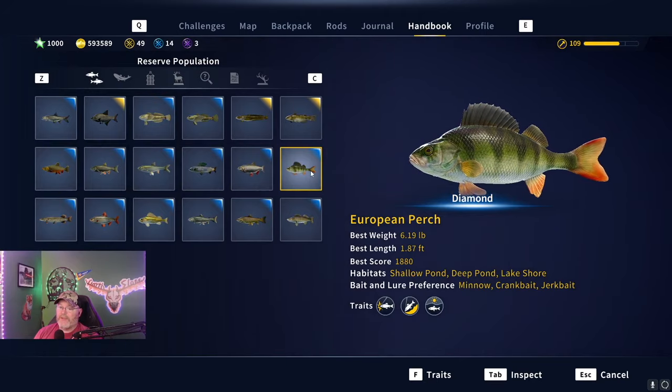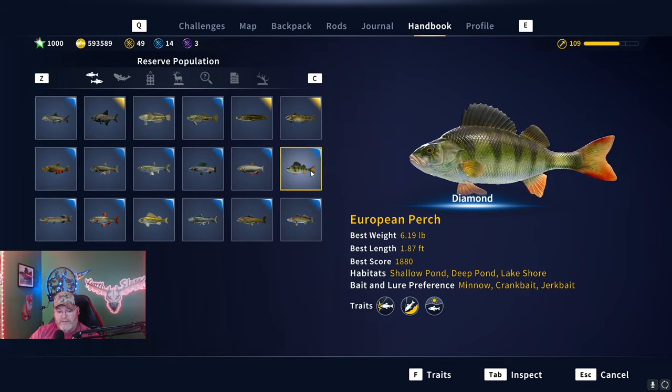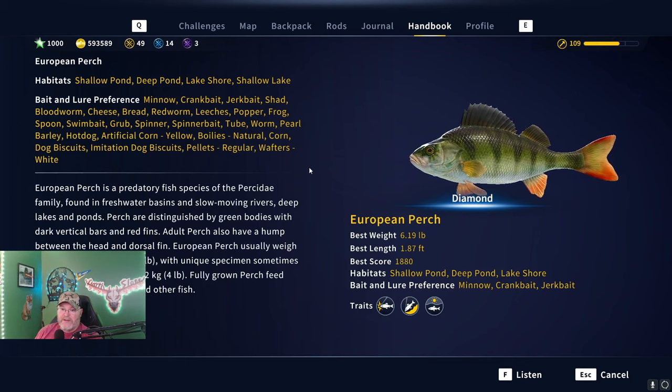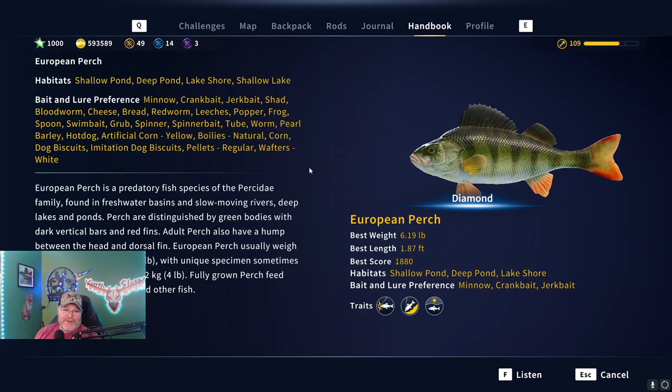My diamond was 6.19 pounds, which you saw at the beginning of the video. European Perch like minnow, crankbait, and jerkbait, but so do some of the other big fish that will aggravate the daylights out of you when you try to use those baits — that's why I use what I use. There are so many baits and lures the European Perch goes for. Dog biscuits — I've had a lot of people tell me to put a dog biscuit on and sit there and wait. My problem is patience — I'm just too impatient and find jigging more exciting.